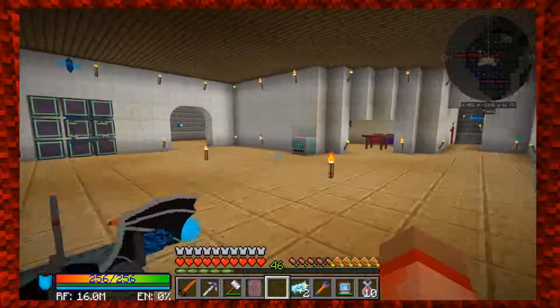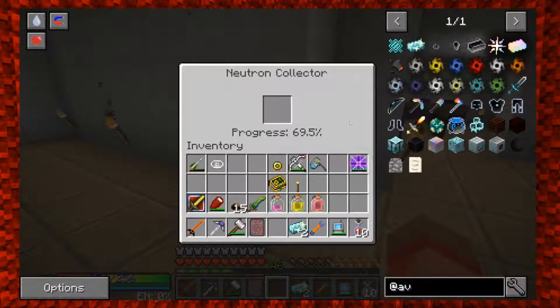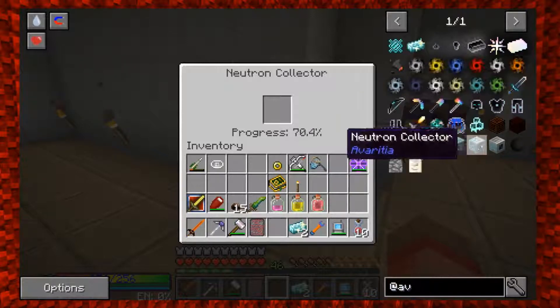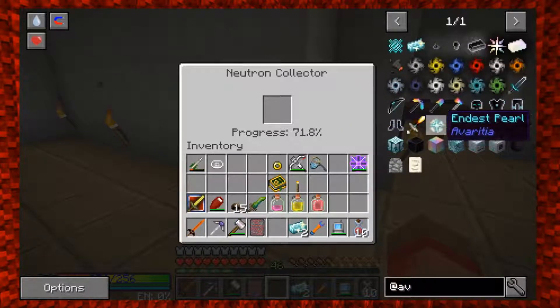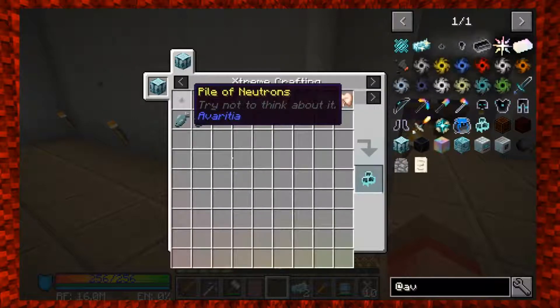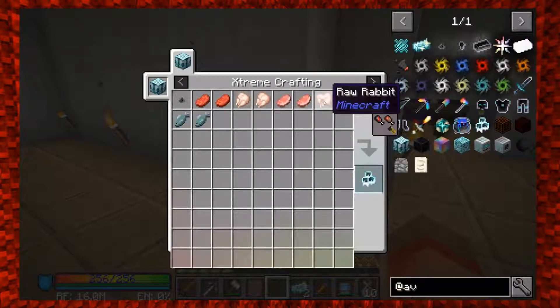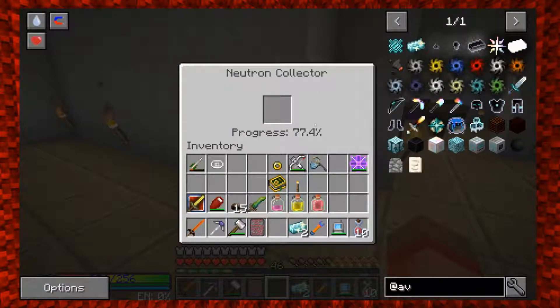It's like watching paint dry. We're at 68. I wonder if there's something to make the neutron collector faster. We can make cosmic meatballs - they're not that hard to make, you need two raw beef, two raw rabbit, two raw fish - and a pile of neutrons. I'm not eating a pile of neutrons, I'm telling you that right now.